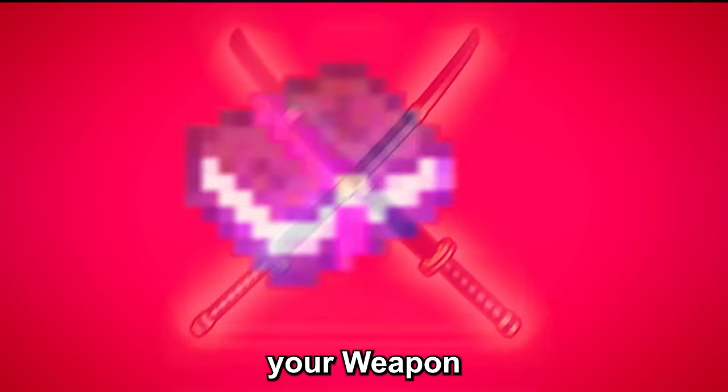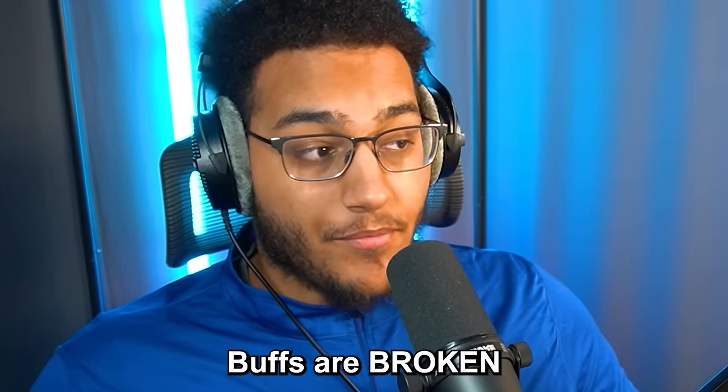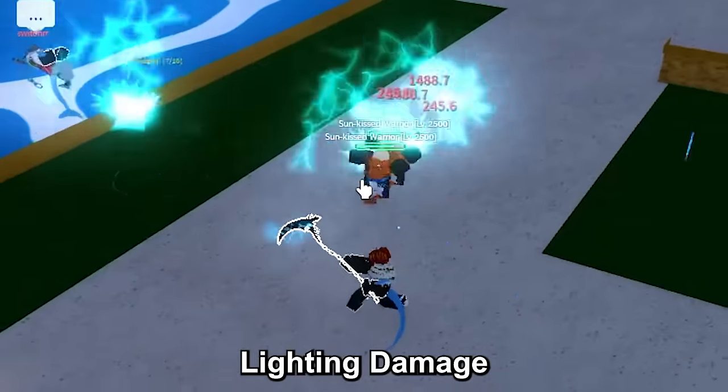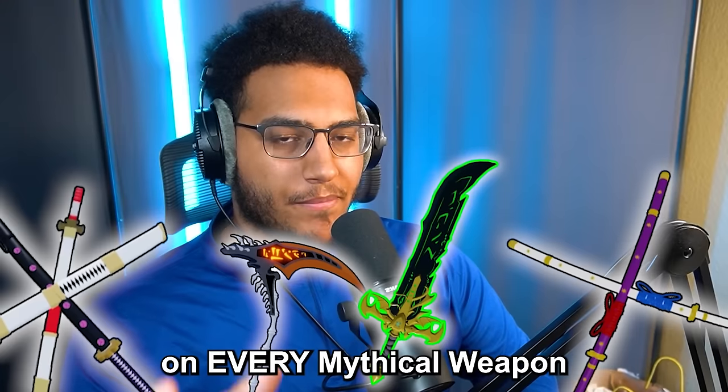In front of me is an NPC that can enchant your weapons in exchange for mythical scrolls. It just got added in update 20 and some of the buffs are broken, like how you can add lightning damage to your weapons or even deal extra damage to fruit users. So today we're going to be spending a bit of Robux to get OP enchants on every mythical weapon in Boxers.